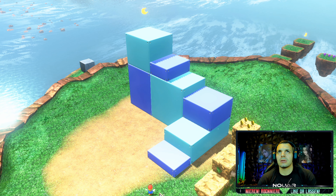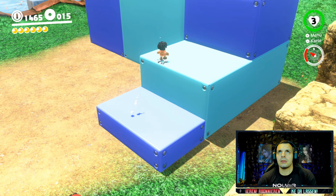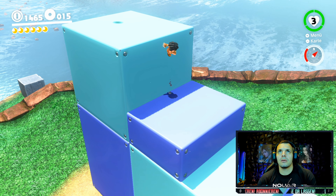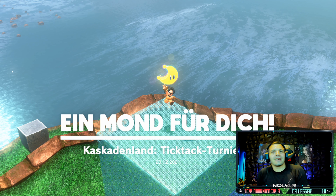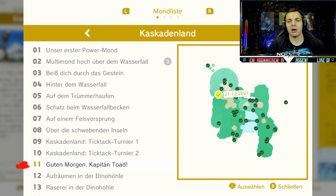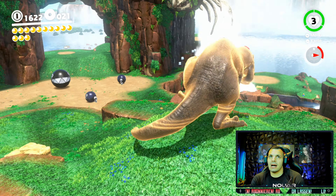Here we go. Okay, das ist jetzt so richtig easy. Tic-Tac-Turnier 2. Die Gelschaft, Freunde. Ihr sucht Power-Mond 11, Guten Morgen Kapitän Toad, findet ihr hier. Unser T-Rex schläft schön, aber nicht mehr lange. Und weiter geht's.